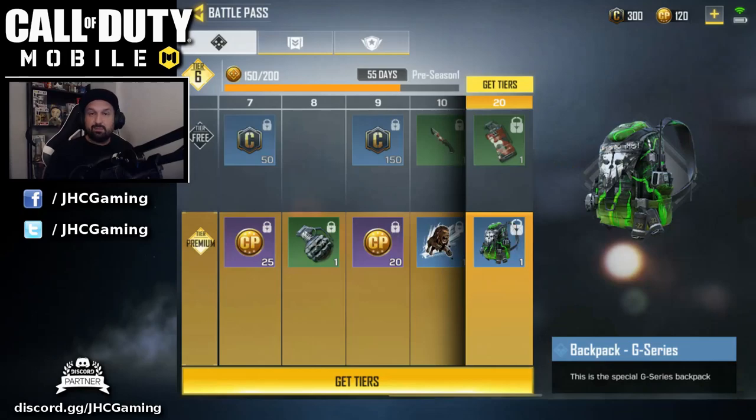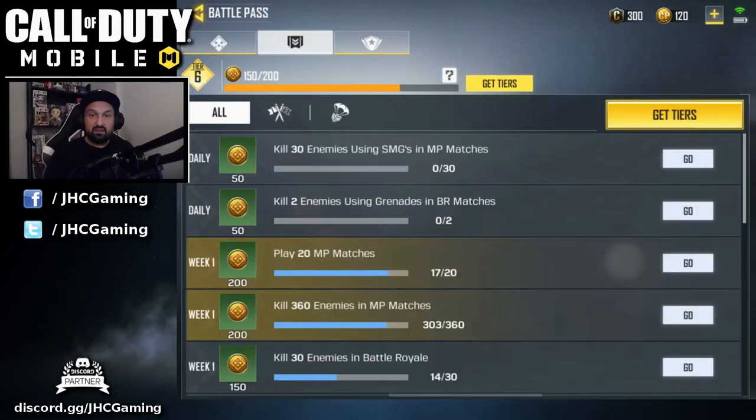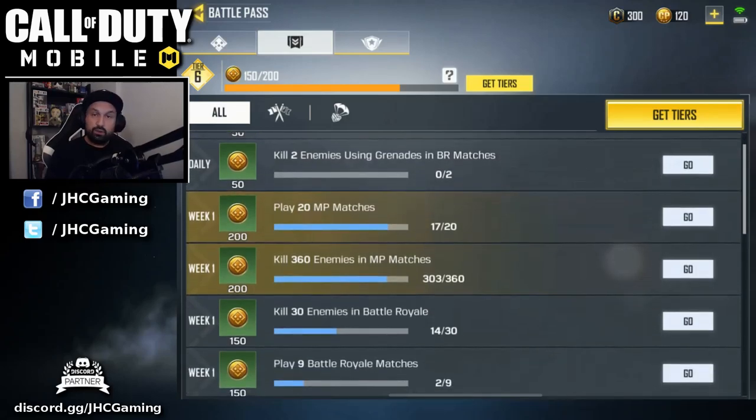At tier 20 there's the G series backpack, so I definitely want to reach that at minimum. My current deal just reset - I need to get 30 kills with SMGs, but I want to show M4 gameplay so I'll ignore that for now. I also need to get two grenade kills in battle royale, that's not gonna be easy. For the weekly challenge I need to play three more games and get 57 more kills, which will give me 400 points toward the battle pass progression. Let's go play some multiplayer.